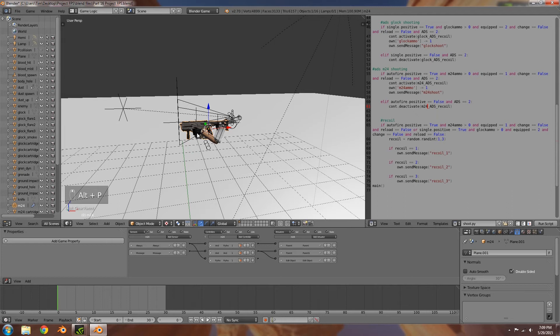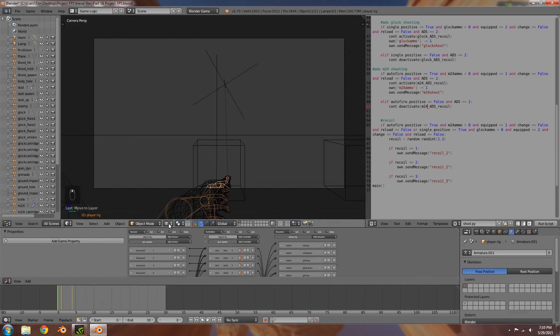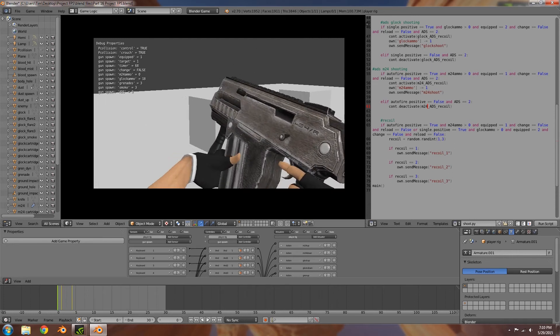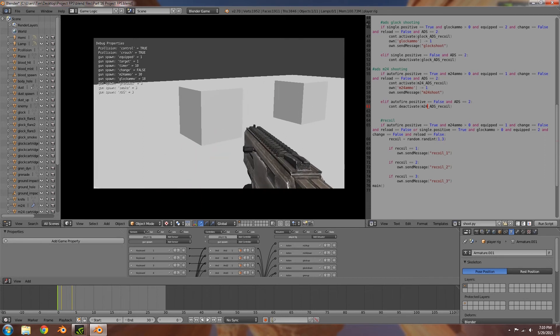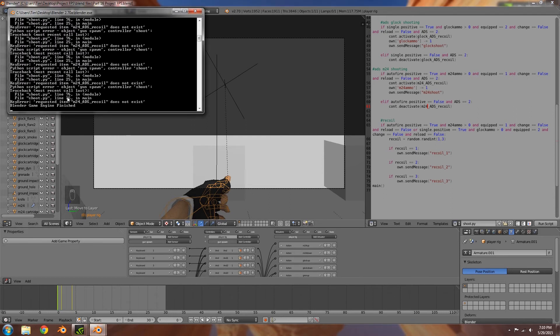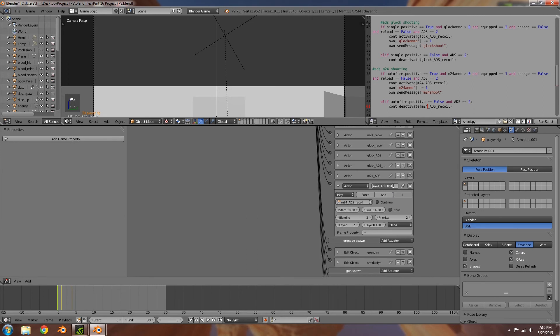Before testing, select the main weapon, press Alt+P to clear the parents, press Z to go into wireframe, select all the parts with C for circle select, then M to move to layer two. Go to textured and press P. Try weapon one — we can almost move to and from. Open the system console and we have an error: M24 ads recoil does not exist. Make sure we name them: M24_ads and M24_ads_recoil.